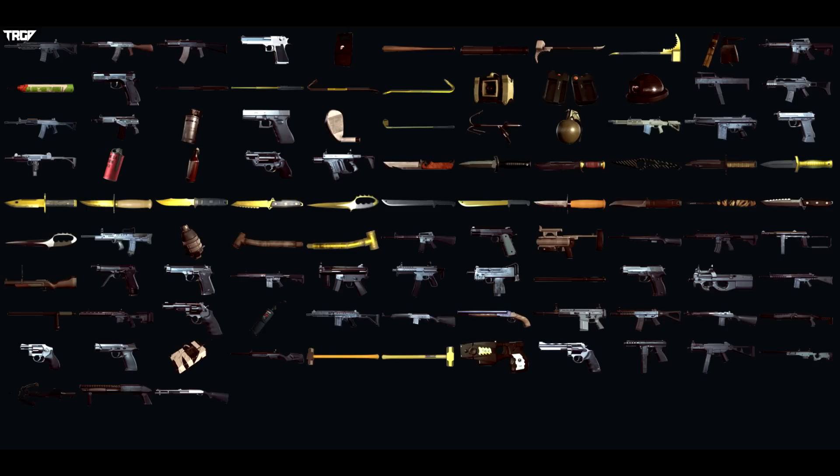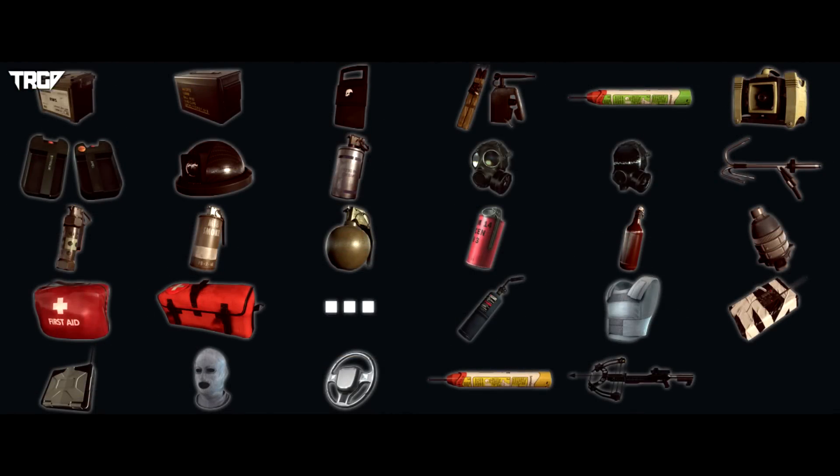Looking at some of the other weapons: classic noob tubes, pistols, AK, Taser even there, and we'll go through the equipment here now.